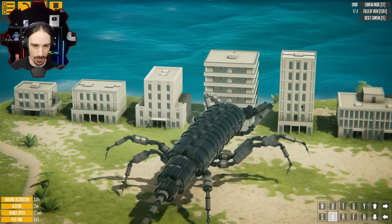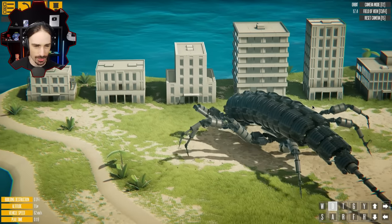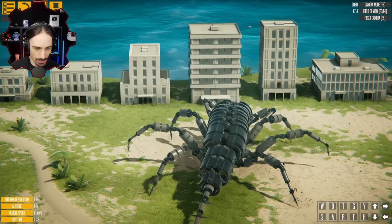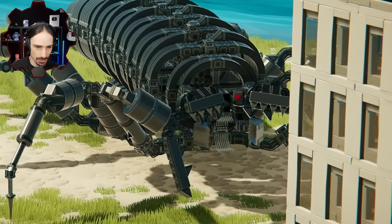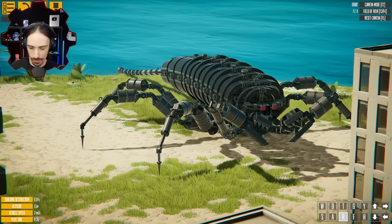It actually does have interesting turning - I'm trying to turn to the left right now. It does have turning programmed into it with the legs, which is kind of interesting how it does that. T opens the claws and it looks like the mandibles - look at the mouth in there! That's so cool. R closes the claws, so we can open and close the claws with T and R.